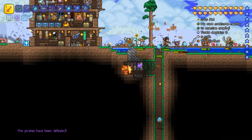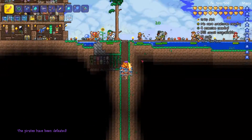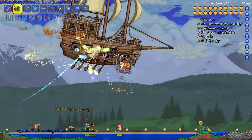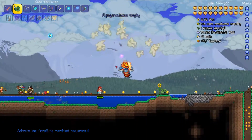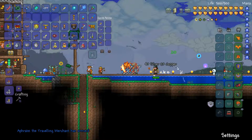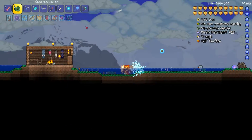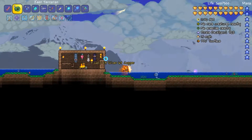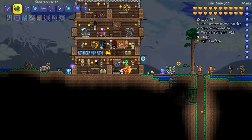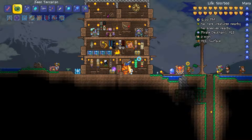Dang it, the pirates have been defeated. I thought I saw 3,000 health — I was about to freak out. There we go, the Flying Dutchman's DPS. Let's see if we got anything good — cutlass. Nothing so far. It looks like we got quite unlucky there. I guess we can just sell this stuff.